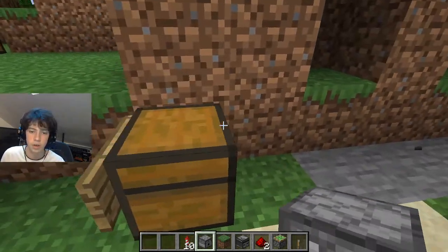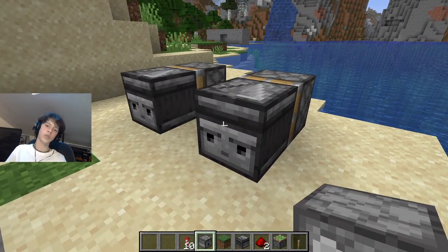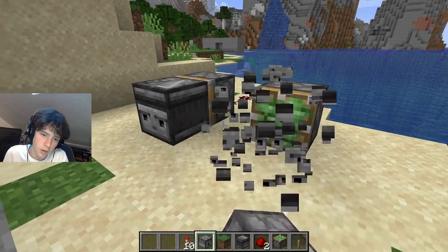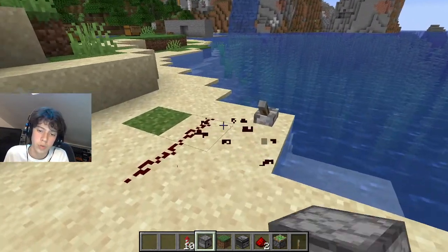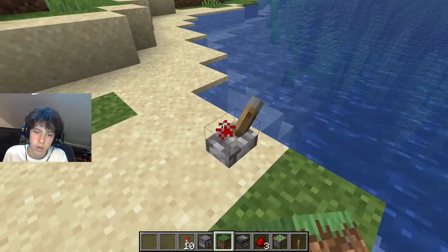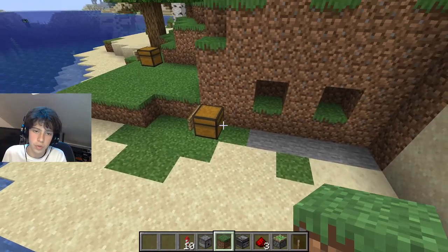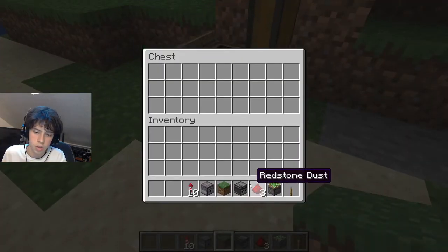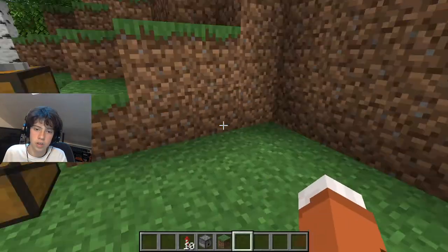That's how you make a multi-wired redstone clock. You can use this to make your own redstone mechanisms — it can be anything. It can be an arrow machine gun or a firework launcher. I'm going to place our things back in the chest.